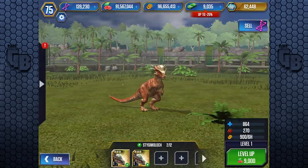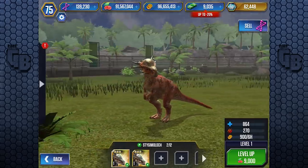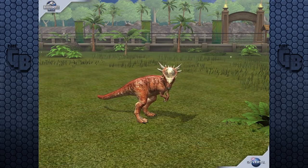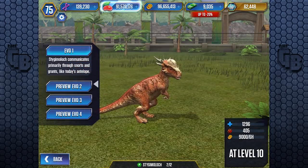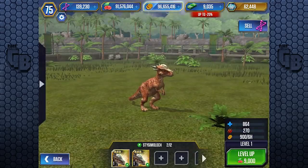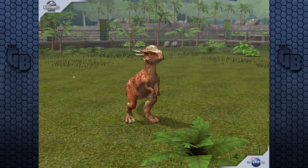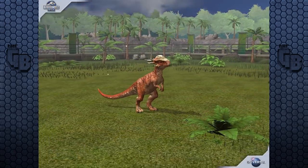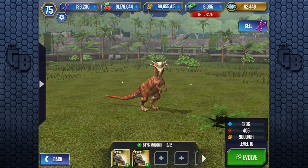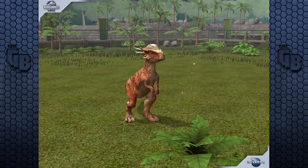I only have 10% battery - it's not a Game & Beaver video if it's not rushed. It is the same model, but the textures look a little bit less defined than they do in the Jurassic World Alive version. So here we go - 9,000 food. Stiggy Moloch communicates primarily through snorts and grunts. It uses the Pachycephalosaurus animation. It doesn't look like the one in the film from Jurassic World Fallen Kingdom, where its head is twice the size - I assume this is to make sure the animation carries over from Pachycephalosaurus to Stiggy Moloch.